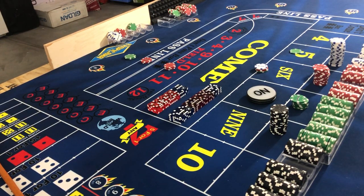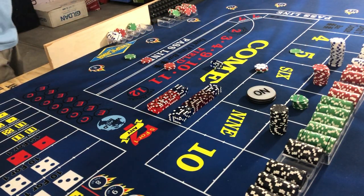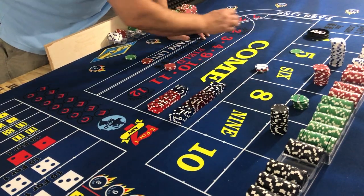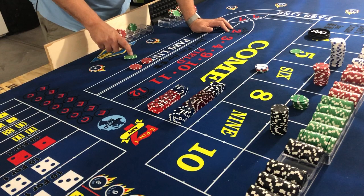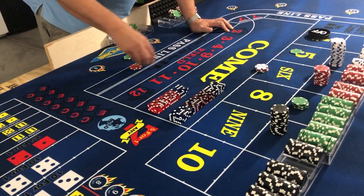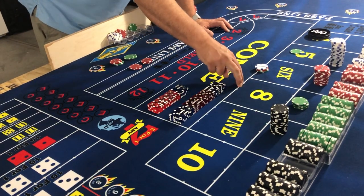Boom — two-six-eight! Ask and you shall receive! Awesome sauce — two-six-eight, quick work of that number. We did lose the field but we got $10 on the front and $50 behind, which means it pays $60.